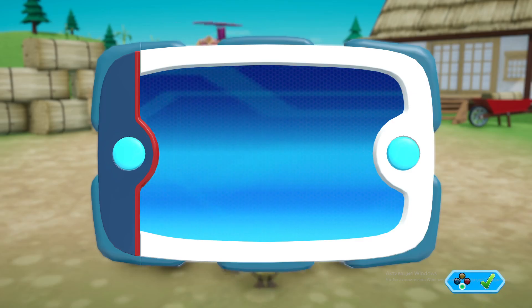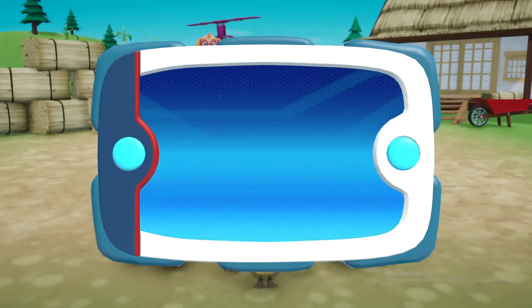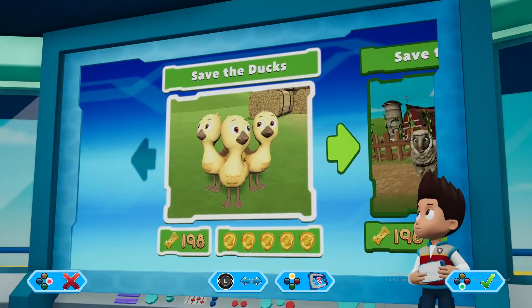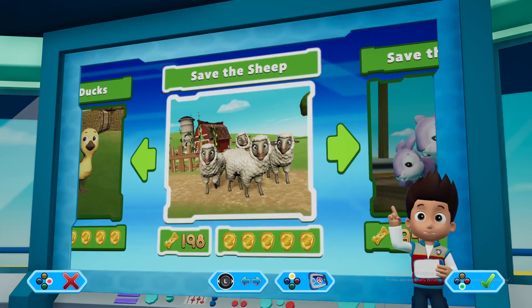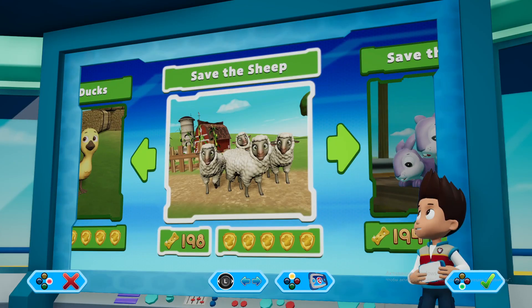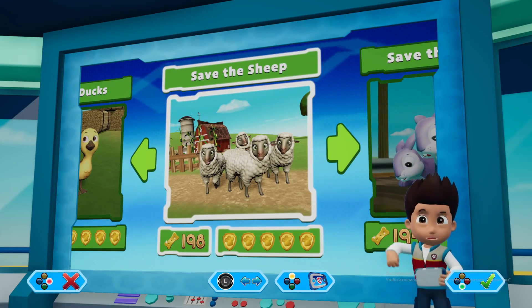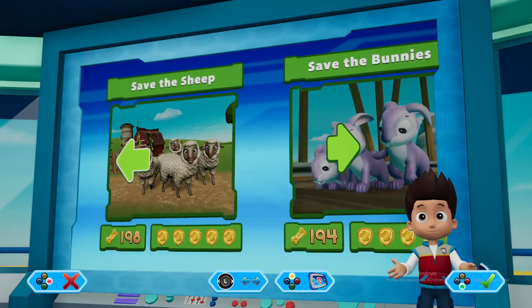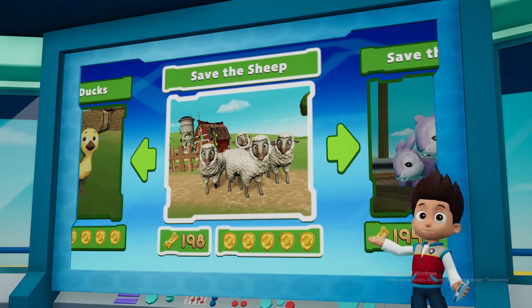You found all the ducks! Save the ducks. Save the sheep. Use the left stick to move between missions and press the A button to play. Save the fun. Paw Patrol to the Lookout.